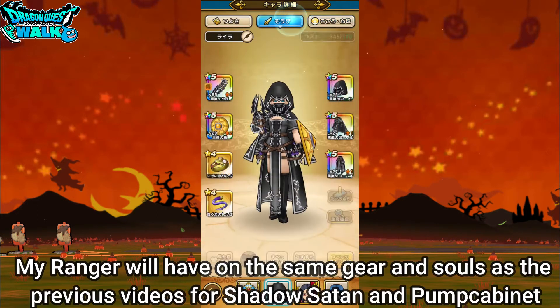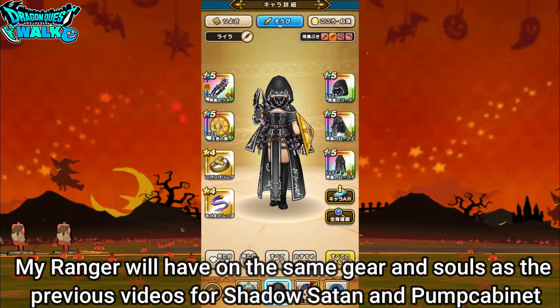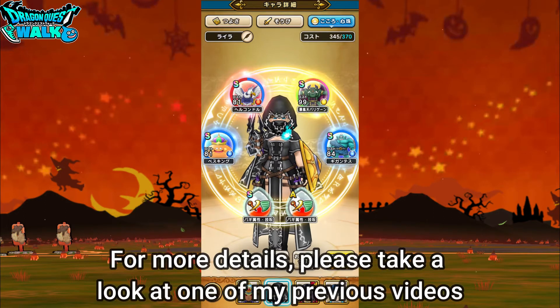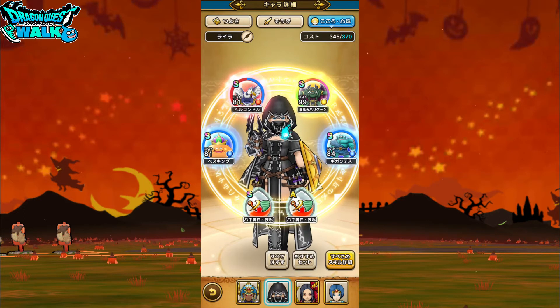For my Ranger, it's going to be exactly the same as the previous video I did with the Shadow Satan — Black Storm Robes, Black Claw, Black Storm — and then the same type of souls: Best King, Hell Condor, Body Gen, and Gigantus. I won't go into too much detail; you should already know from previous videos.